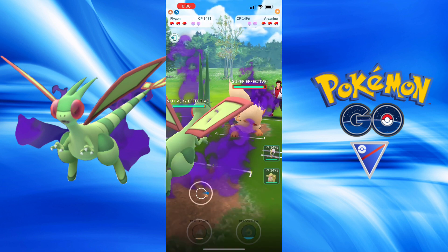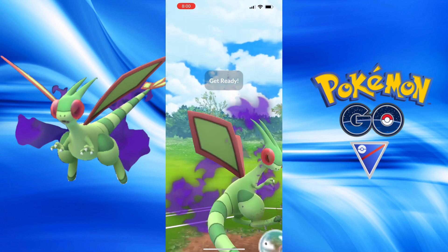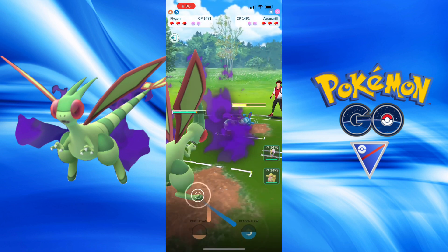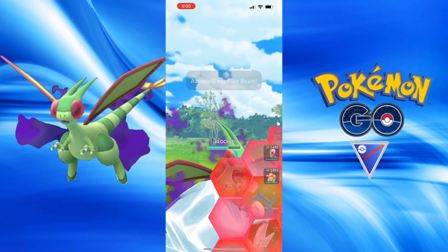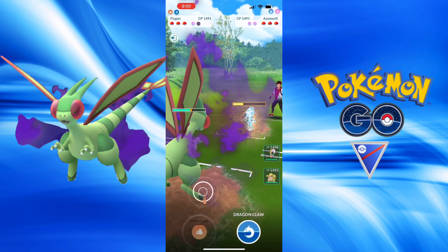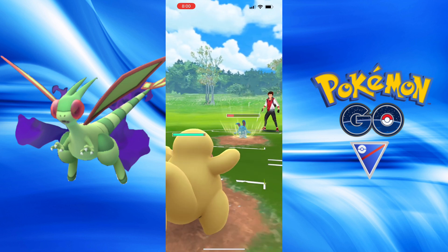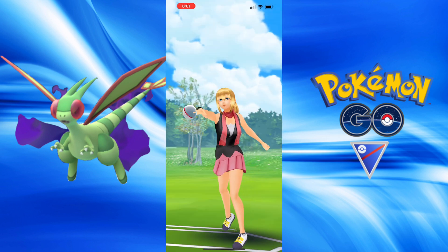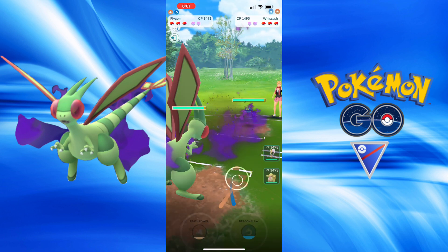Beautiful lead into Shadow Arcanine — definitely another not-recommended Pokémon to face. They have a pretty good swap into Azumarill and we do land that Earth Power, just going to save some energy for later. Want to have a nice amount of energy for that Arcanine or whatever's in the back. Lickitung comes in for Azumarill and they were not equipped to handle what I had left.